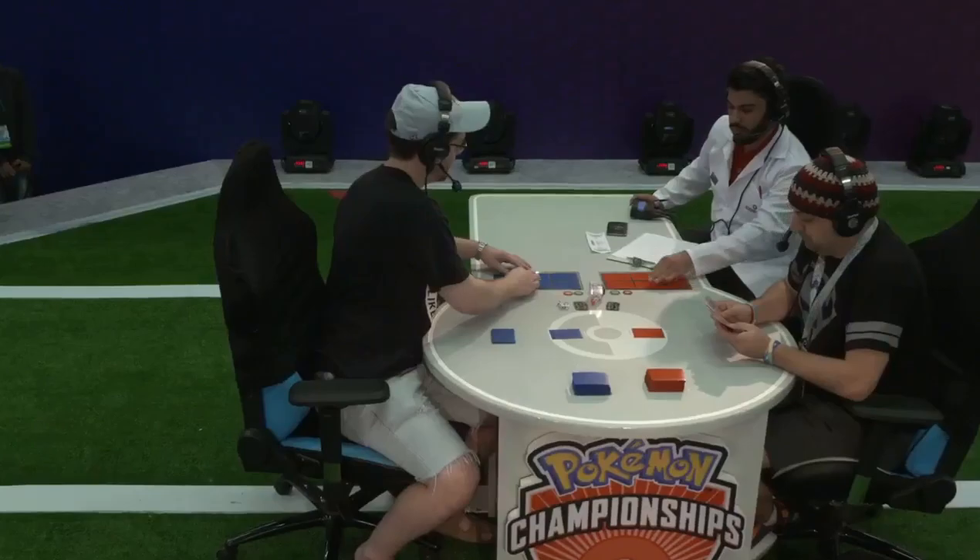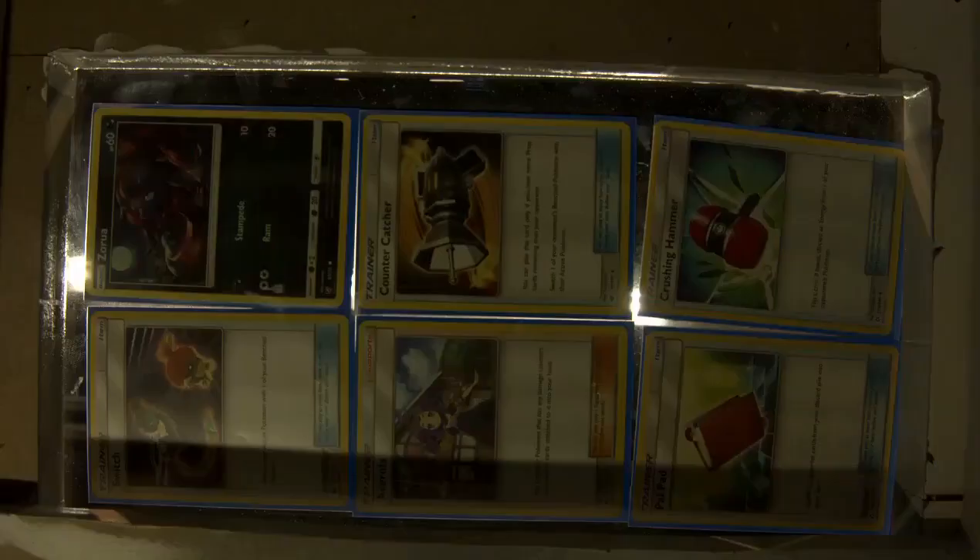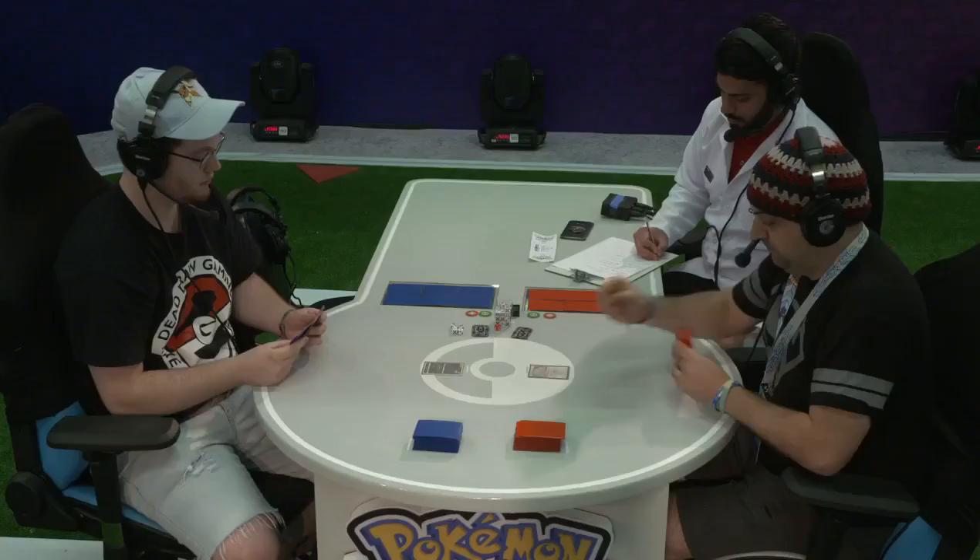Looking at prizes — they don't look too bad for Diego, only one Ultra Ball prized. And from Caleb's side, he's got a Crushing Hammer, a Counter Catcher, and one Zora prized. Again, a good enough mix of things that it shouldn't be too disruptive.